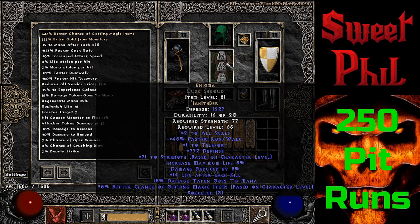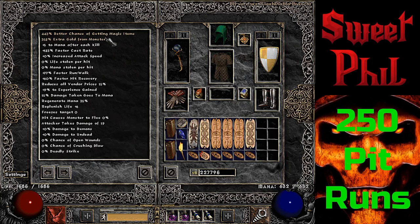I got this caster amulet with lightning because I do use lightning skill with magic find. And I got this Enigma, which I made in the previous video when I did the Lower Kurast run — I can link that up in a card. Looking over at the stats, I've got 443% magic find.